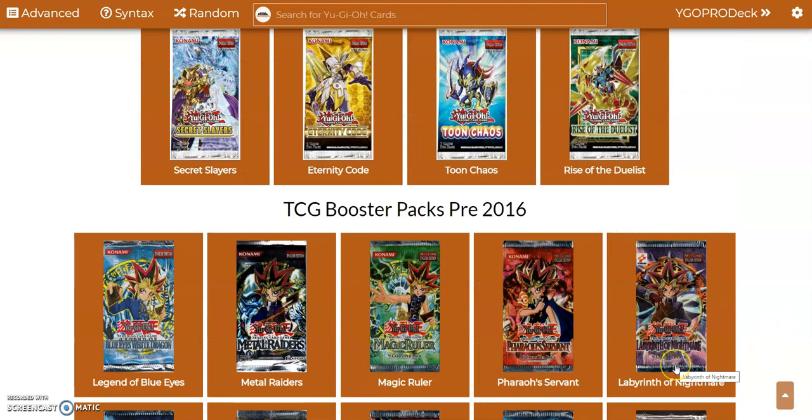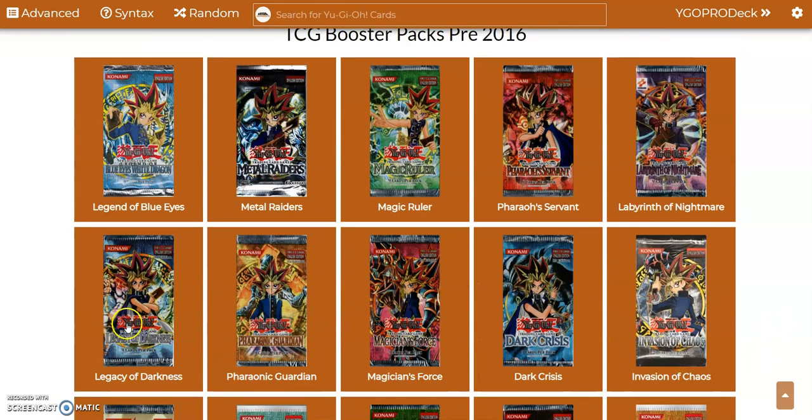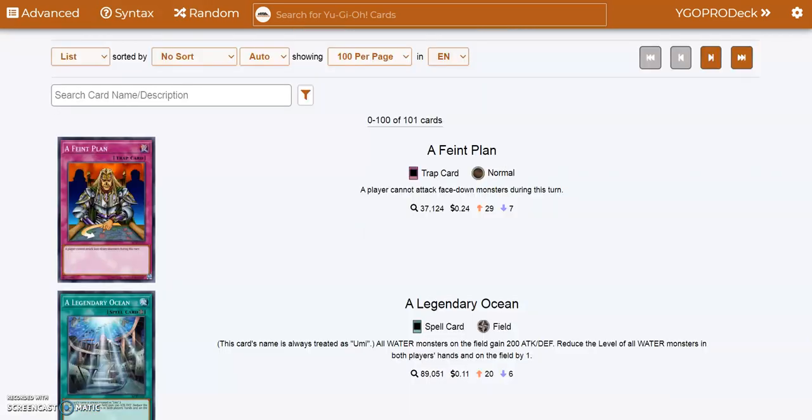Let's go all the way back down to the bottom. We did Labyrinth of Nightmare last time, and now we have Legacy of Darkness. I don't exactly know what comes in this pack, but let's check it out. I'm not going to go through and name every single one of these cards, but I will stop if I get to a card I think is actually pretty good or just something to remember.